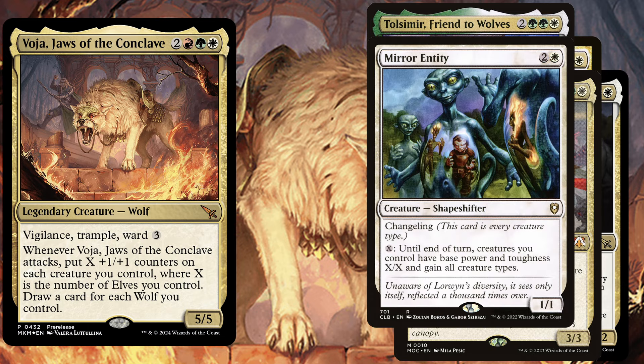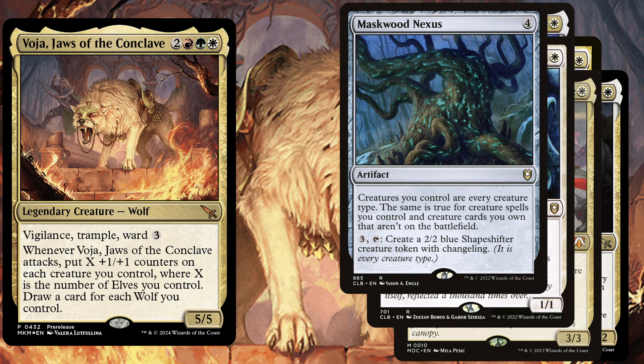Now it gets really nasty. Mirror Entity, a 3 mana 1/1 with Changeling — it's also a Shapeshifter, so it counts as a Wolf and as an Elf. For X mana until end of turn, creatures you control have base power and toughness X/X and gain all creature types. The same counts for our last card, Maskwood Nexus, a 4 mana artifact — creatures you control are every creature type; the same is true for creature spells you control and creature cards you own that aren't on the battlefield. You can also pay 3 mana and tap it to create a 2/2 blue shapeshifter creature token with Changeling.